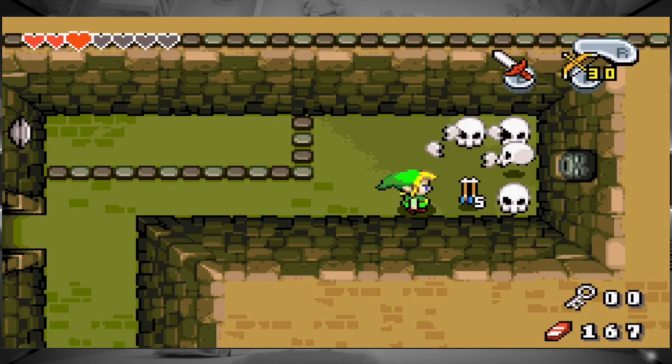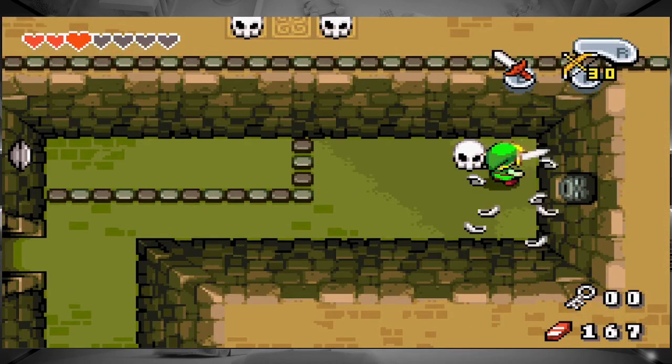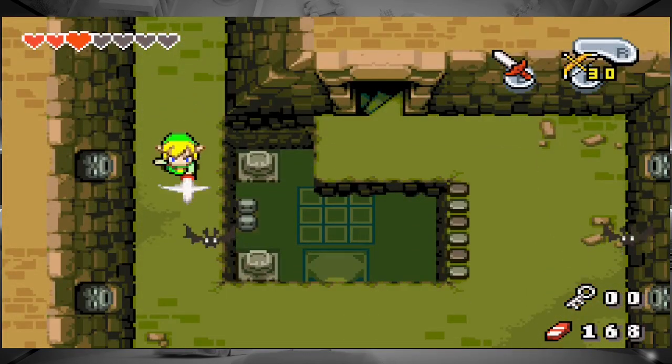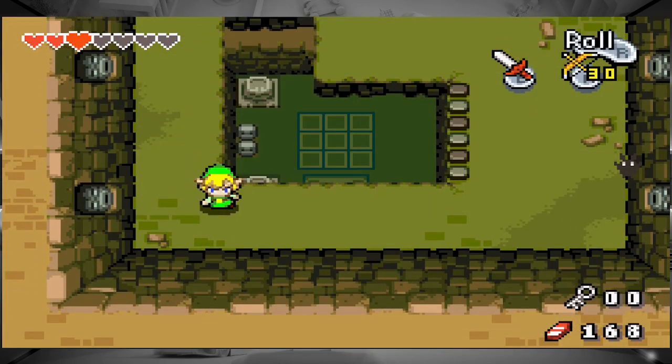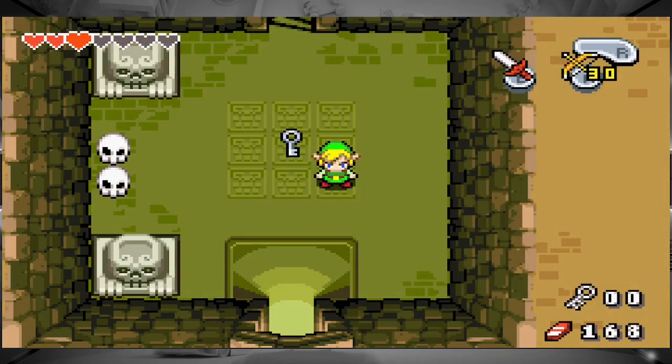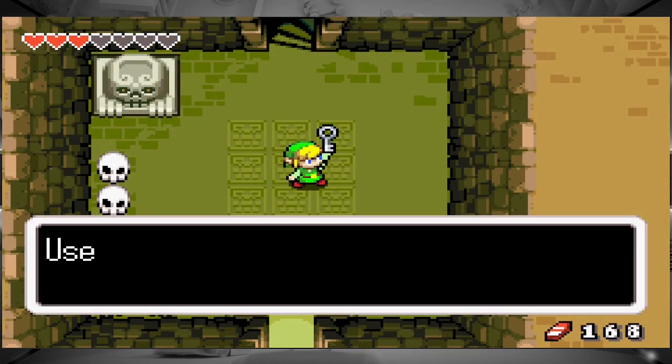I know some of you are enemies — just give me hearts. No? Okay. I got a small key. So I can go down.